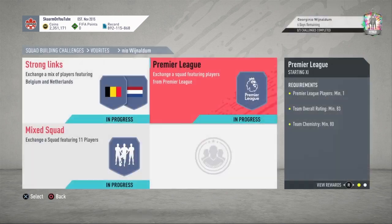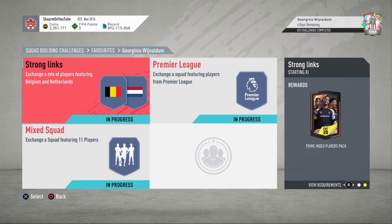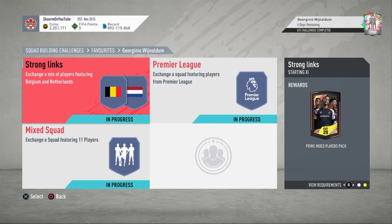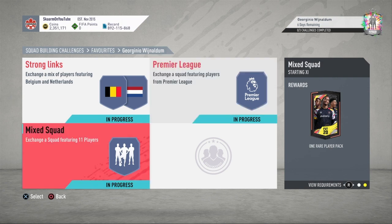Now moving on to the SBC itself — this is going to cost you 130,000 coins to complete. No loyalty is required for either of the three sections. You get three packs in return, though none of them are very good. The strong links section costs 65,000 coins, and the primary league section also costs 65,000 coins. The mixed squad is just a squad of 11 players.